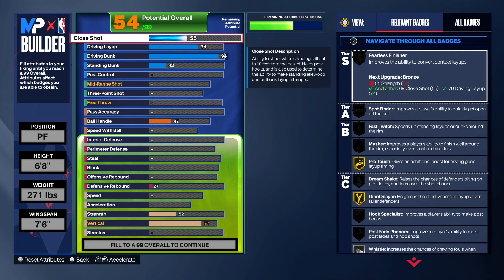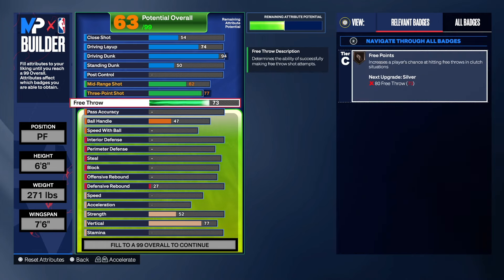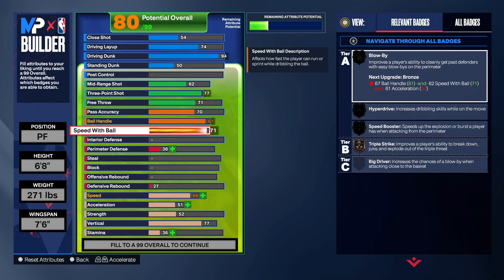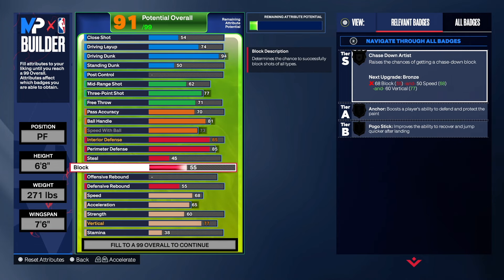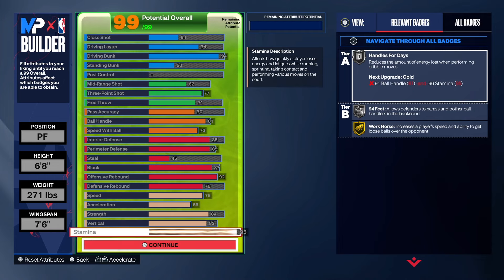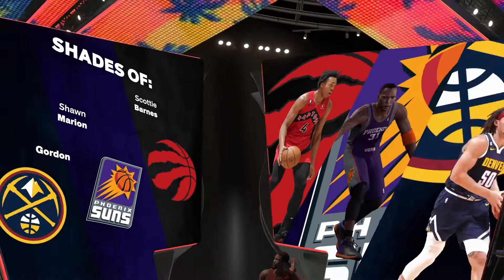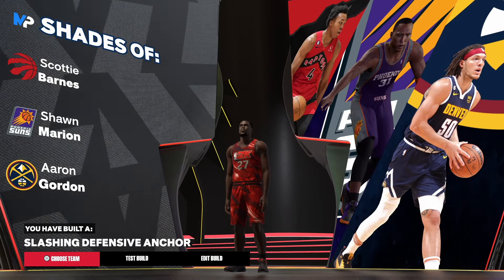We're gonna leave it like that — simple as that. We got 81, 73, 85, 85, 87, 92, 78 — we're gonna leave it like that. It's still a good build man, it's a rare build, so you can't expect to have everything everybody else's build has. We got Scottie, Sean Marion, and Aaron Gordon. I tried to work a little bit of that Do It All Hall magic but we ran out of stuff to use — so that's it!